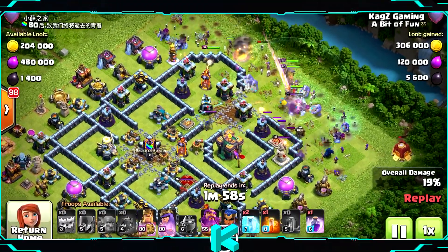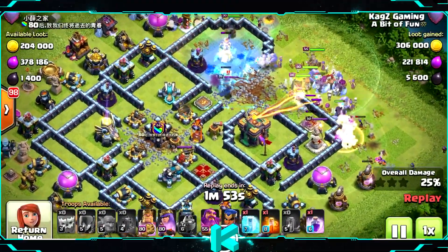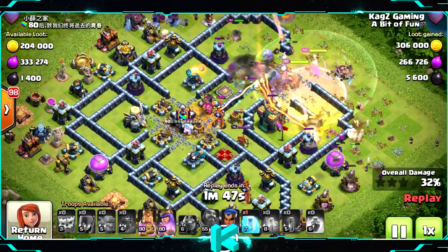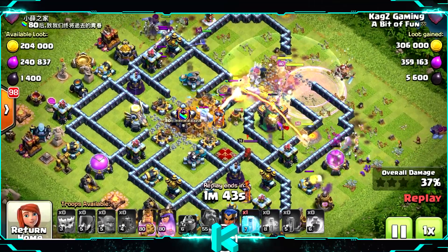If the Town Hall is in the center I usually use the Log Launcher or the Wall Wrecker. And I'm saving the Raid spell next to the Town Hall.